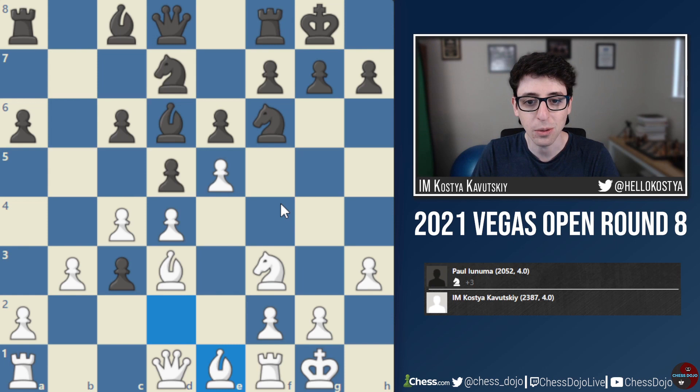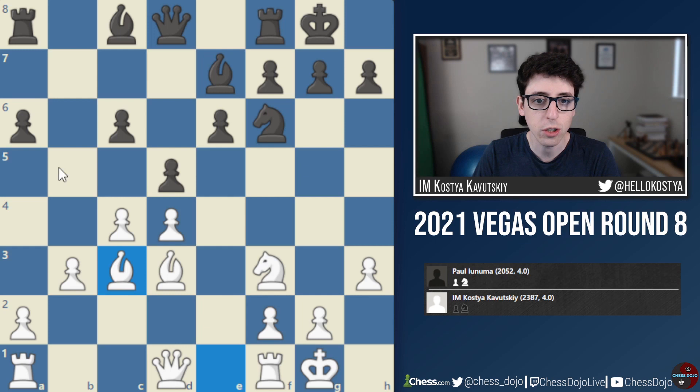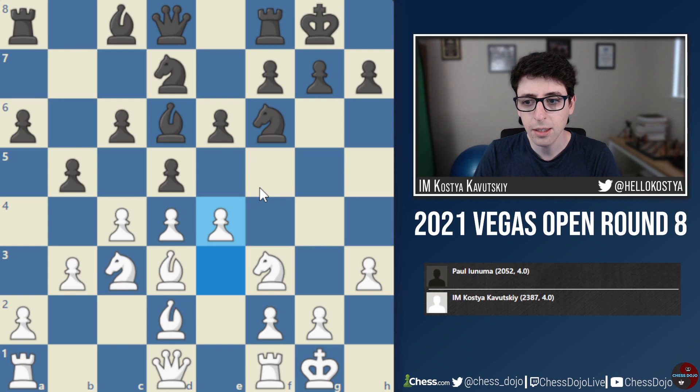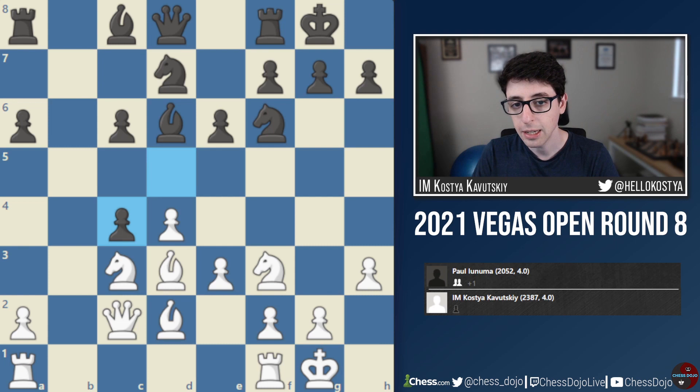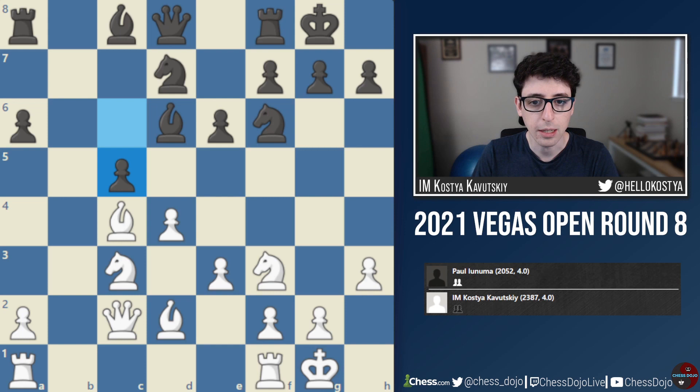I end up missing my chance for an opening advantage. I played Qc2, which is just a normal move but somewhat unambitious. Now black is able to take on c4, takes a second time, and then goes c5. I started to get worried — if black is able to execute this move safely, black is just going to equalize, because the bishop will be really strong on the long diagonal, and once these pawns get traded off, white has no space advantage and the structure is going to be almost symmetrical.